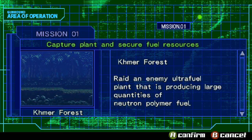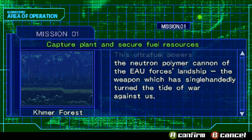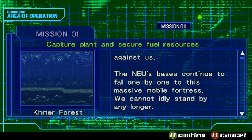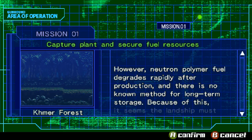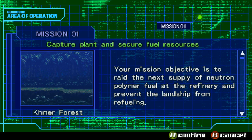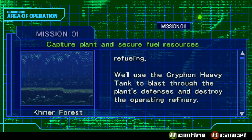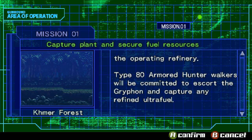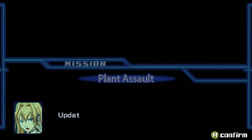Mission briefing. We're in the Kimura Forest. We're to raid an enemy ultra-fuel plant that is producing large quantities of neutron polymer fuel. This ultra-fuel powers the neutron polymer cannon of the EAU forces' landship — the weapon which single-handedly turned the tide of war against us. The NEU's bases continue to fall one by one to this massive mobile fortress. We cannot idly stand by any longer. However, neutron polymer fuel degrades rapidly after production and there is no known method for long-term storage. Because of this, the landship must routinely refuel. Your mission objective is to raid the next supply of neutron polymer fuel at the refinery and prevent the landship from refueling. We'll use the Griffon heavy tank to blast through the plant's defenses and destroy the operating refinery. Type 80 Armored Hunter walkers will be committed to escort the Griffon and capture any refined ultra-fuel. 9th Armored Hunter Squadron Gunhound, you have your orders. Alright, heading in.